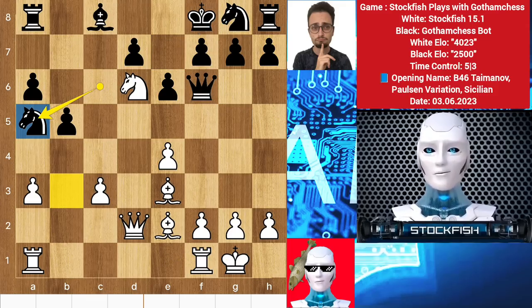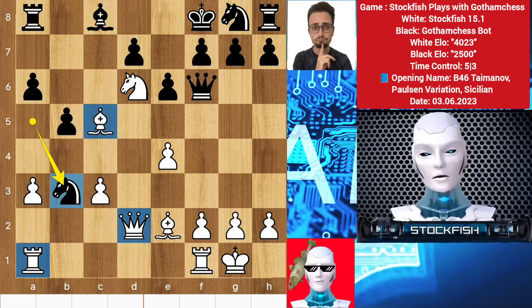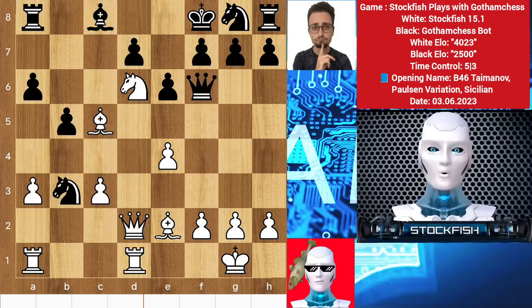He played knight a5 with an idea to fork the queen and rook — that's a childlike move. I am not a big YouTuber like him, but at least I have IQ. Bishop c5 with an idea of high-level tactics. He played knight b5 to fork my queen, rook, and bishop. I will win the game with clear-cut vision, but that will not be interesting, so I played rook d1 to sacrifice the queen away.